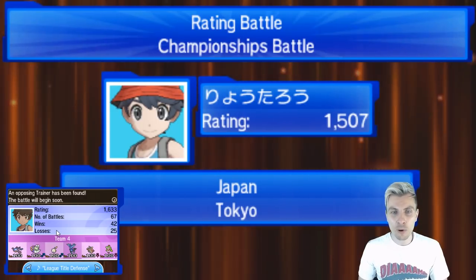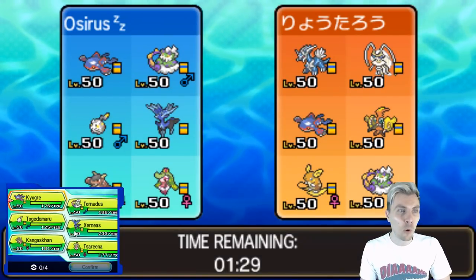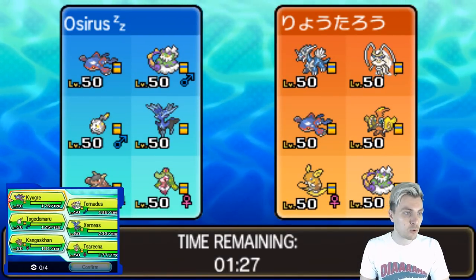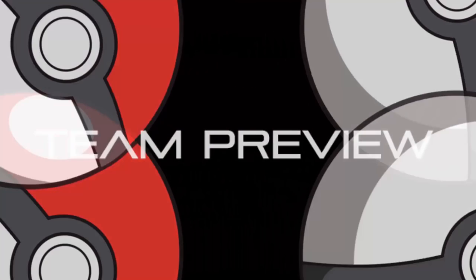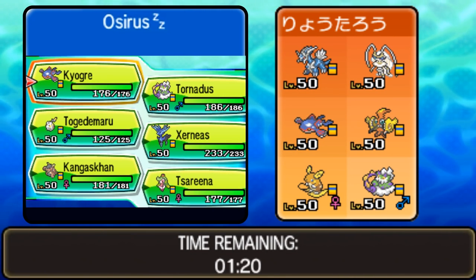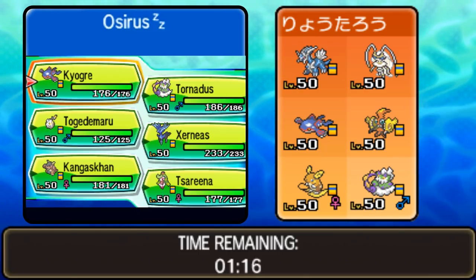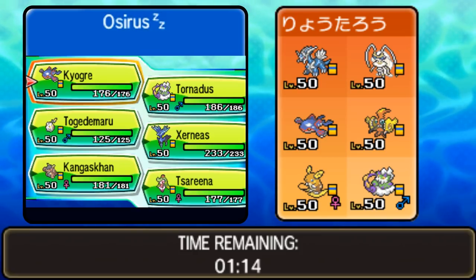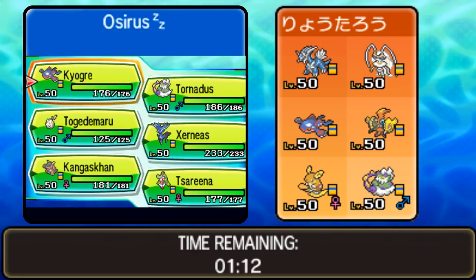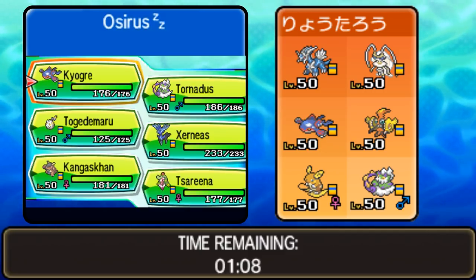We've got our first opponent, so we can hop straight over into Team Preview. Our first opponent today is playing Dialga, Pheromosa, Kyogre, Tapu Koko, Alolan Raichu, and Tornadus. What are the chances we play Tornadus and bump into a Tornadus? I don't think I've faced one Tornadus yet this season!